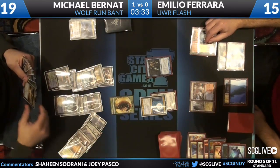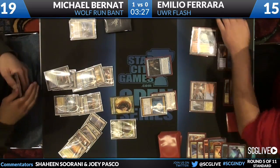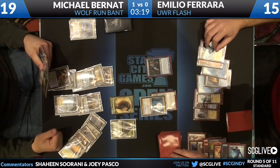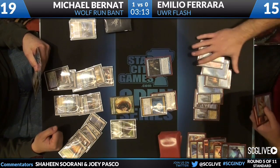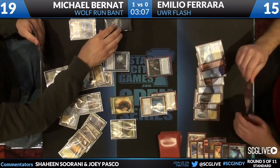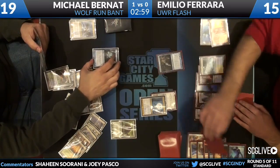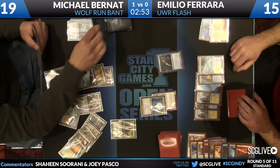Snapcaster Mage, Azorius Charm your Angel. He really could have made Michael spend his turn with Kessig Wolf Run — or instead of putting a Thragtusk on top of the library, wasted a Searing Spear from the graveyard with a Snapcaster and used the Azorius Charm from hand on the Restoration Angel — same play, except he would have killed the Thragtusk. I think Emilio is feeling the pressure that this is not going his way. A Thragtusk for Michael Bernat, passes back. Emilio draws — Gate or Searing Spear, he has both — and passes back. End of turn Think Twice. Emilio loses the Searing Spear on the Beast token.